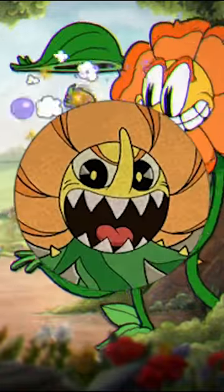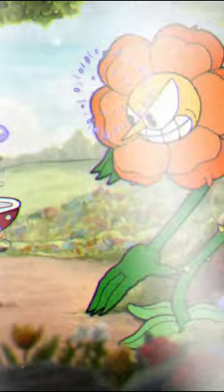5 tricks to beat Cagney Carnation in 30 seconds. Let's go. The first trick is throughout the entire first phase of the fight, just use the lobber up in his face — it'll make the phase go by much faster than using any other guns.